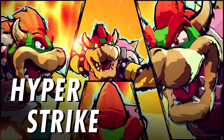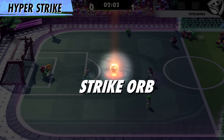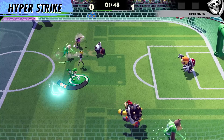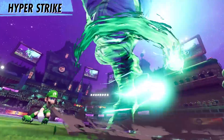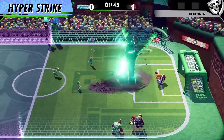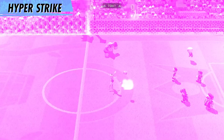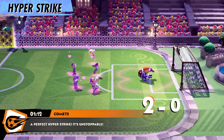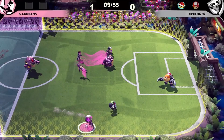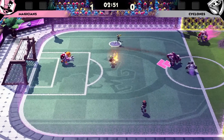Another strategy for star strikers is the Hyper Strike! First, get your gloves on a strike orb when it appears on the pitch. Charge it up and let her rip! Each character's Hyper Strike has a different flourish and can score 2 points by showing that net who's in charge. Get rough, pull off Hyper Strikes, and work together with your team to win!